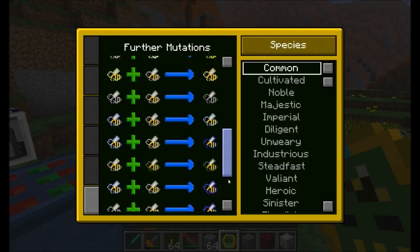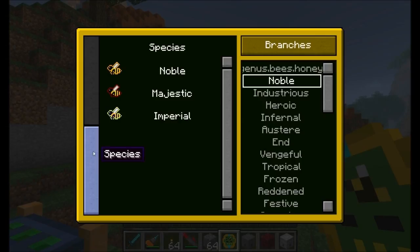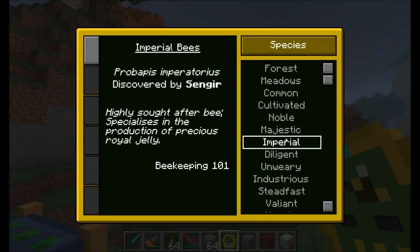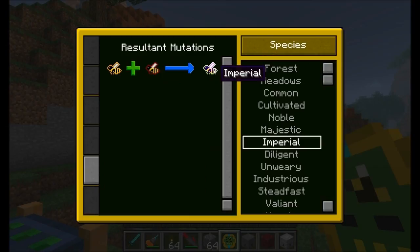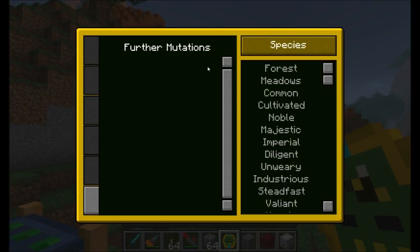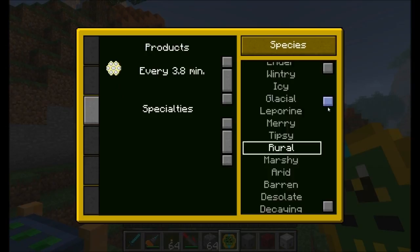The Apiarist's Database is a great way to track what you've already discovered about your bees. You can check out different branches — for example the noble branch — and it'll tell you the different bees inside it. When you click on one, like imperial, it jumps to that tab and shows what it creates, how much royal jelly, dripping combs, and the mutations that create this bee and that it can turn into. There are even relic bees that produce ancient combs. There are tons of bees — massive amounts.